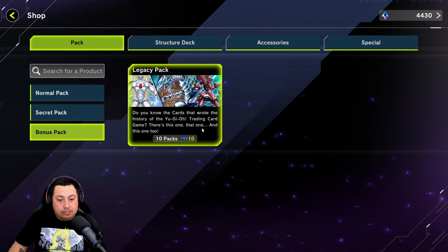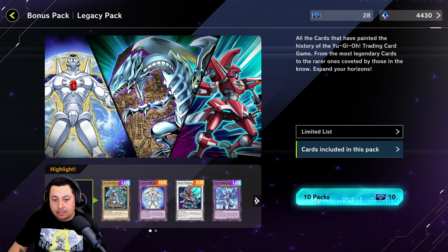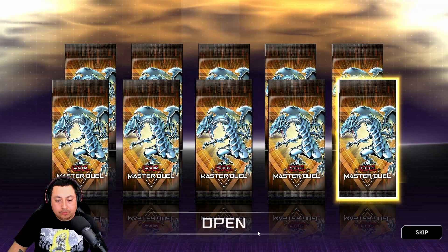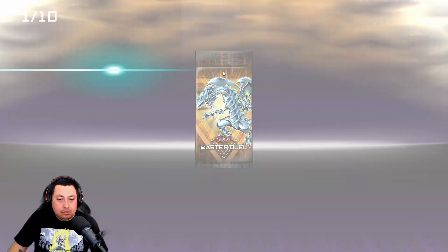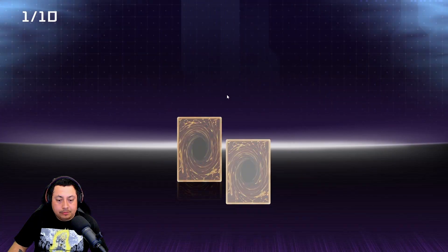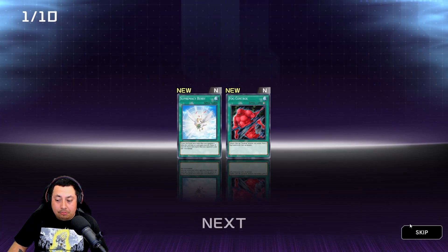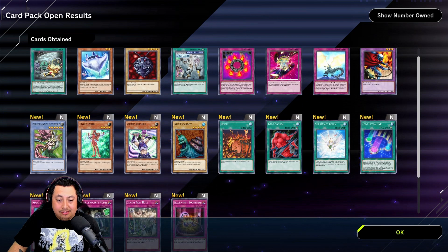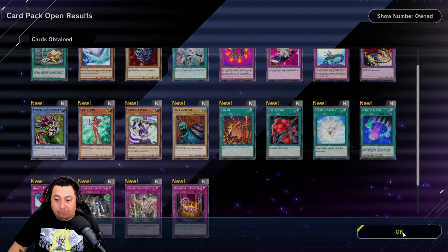Alright, so we have 10 of these legendary packs, so we're gonna open them up and see what we can pull. I'm thinking about making a Blue Eyes deck honestly, because every single time that I go up against one it just destroys me and I just freak out.